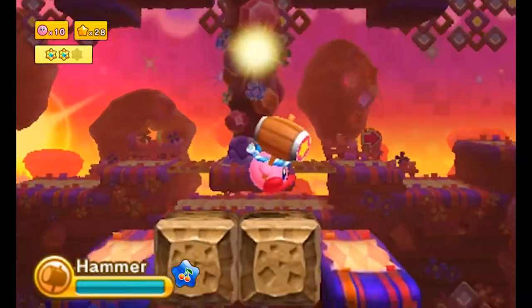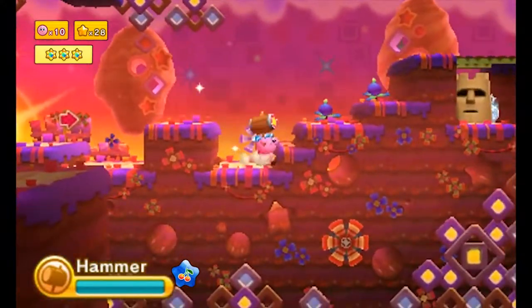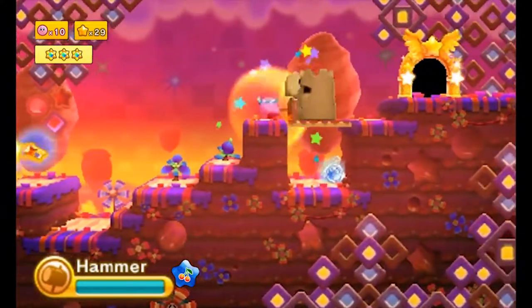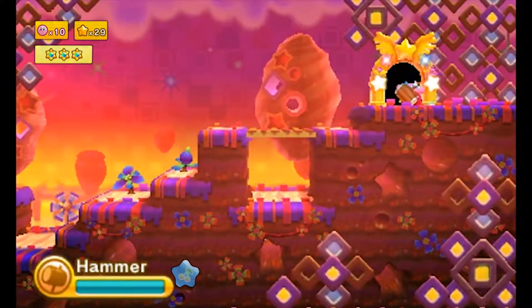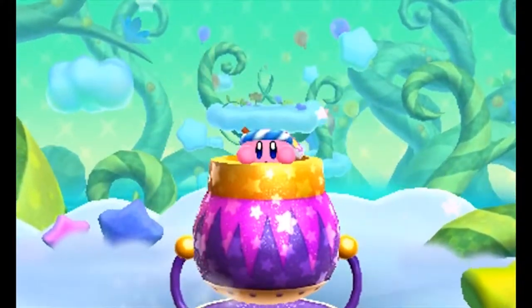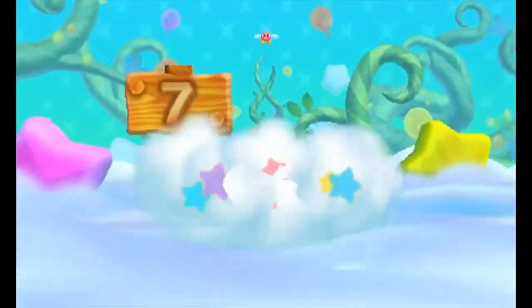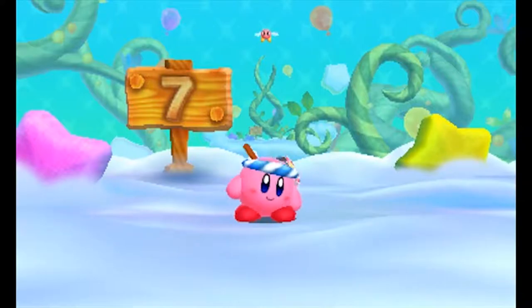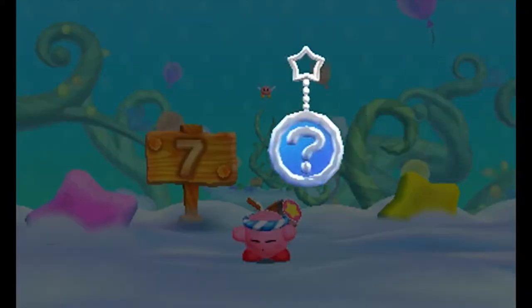One thing I appreciate about Triple Deluxe and the future of Robobot's design is that they tend to place bottomless pits next to places where you can easily screw something up. Because if you know you screwed up, you can just die and then restart the room and not make that mistake again. I really appreciate the design, because in Return to Dreamland it's very often that you just have to either slowly let an enemy kill you or just restart the level, which is not ideal.